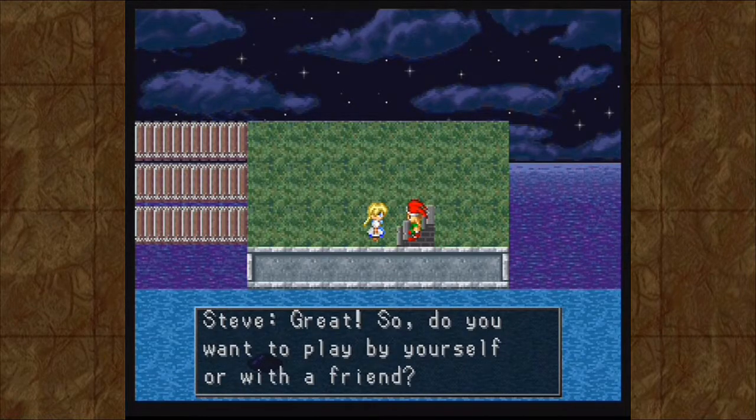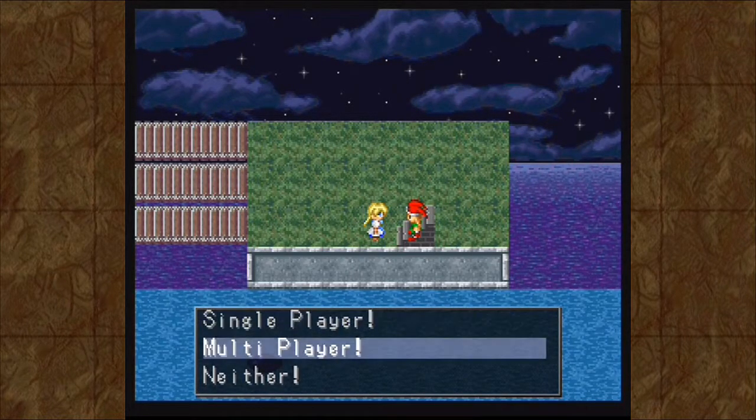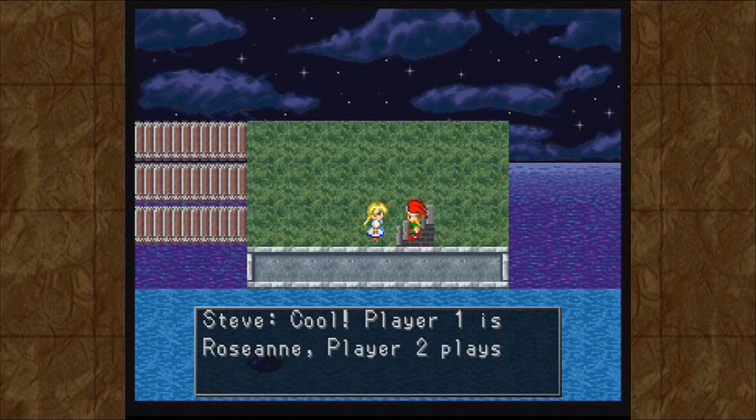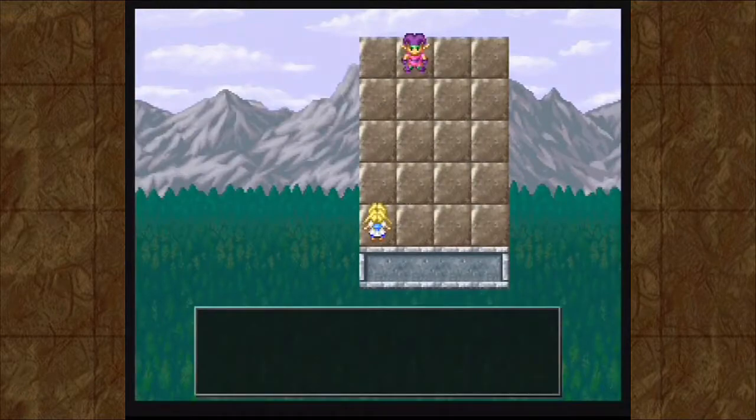So, do you want to play by yourself or with a friend? This is interesting - this apparently is multiplayer. That is interesting because under normal circumstances, you can't have multiplayer in RPG Maker 1. So this minigame would basically involve you passing your controller between yourself and a friend. We'll go ahead and try it out since it only needs the one controller - therefore you don't have to worry about playing simultaneously. I wonder if I would have been able to choose who to play as if I chose one player.